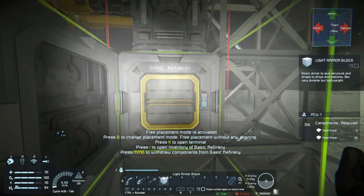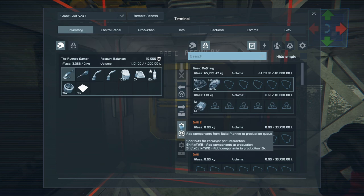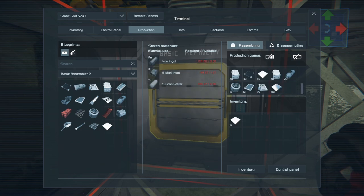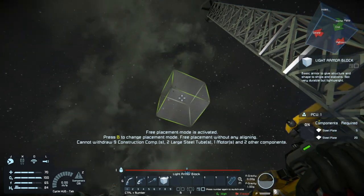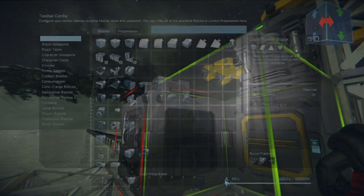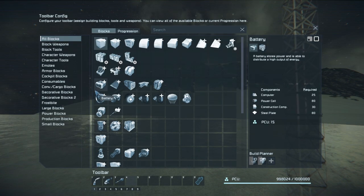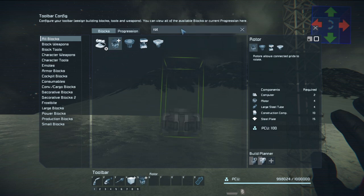We'll also need the programming block to run the script, plus 4 solar panels — 2 on each side. You can remove items from the build planner by right-clicking. The tooltip says: click to add the selected block variant, or drag and drop it here; middle mouse button on a block quickly adds it to the build plan. You can also highlight a block and press the plus sign to add it. Then go to this setting — 'add components from build planner to production queue' — set that, then check your production queue to see everything queued up.